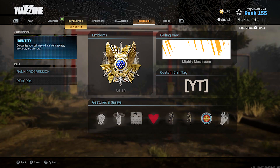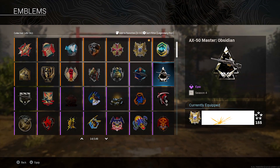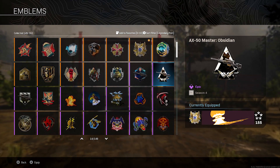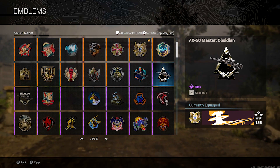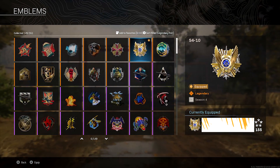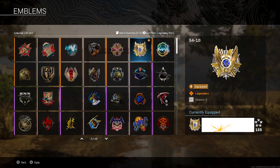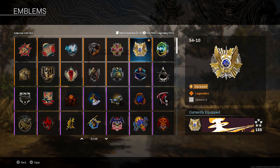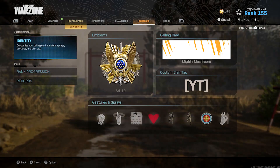I'm running this with my loadout and it's a cool combo. Usually I run my obsidian AX50 because it's a cool sniper, so I switch between those two. I'm probably gonna run this emblem for the beginning of the season and then take it off mid-season — it's more of a show-off factor to prove that I grinded like crazy.